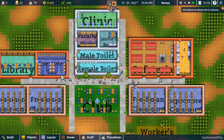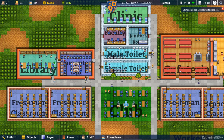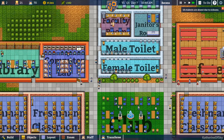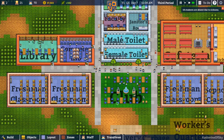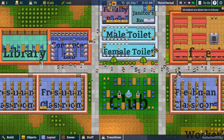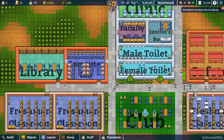Lots of kids are going to the computer lab and the library. It makes me really happy that I've put them in a centrally located place. Some go to the clubs, some to the computer lab, and some to the library. So these are basically entertainment venues as I see it.